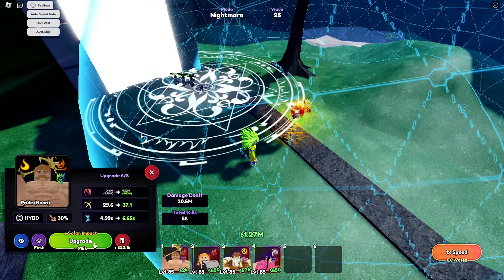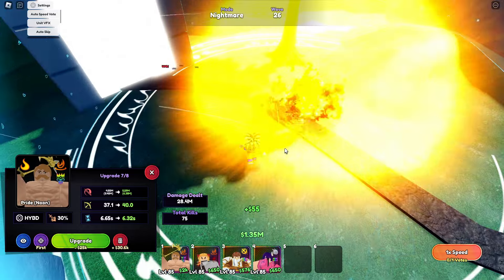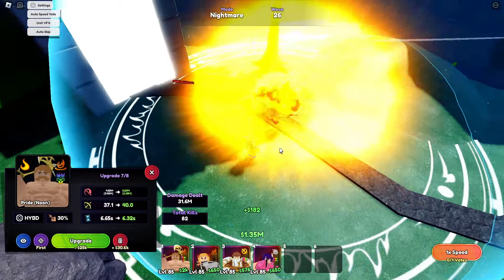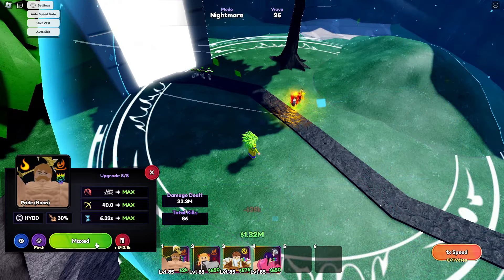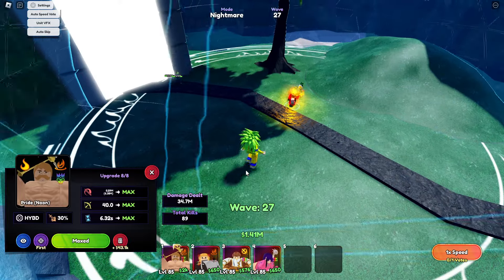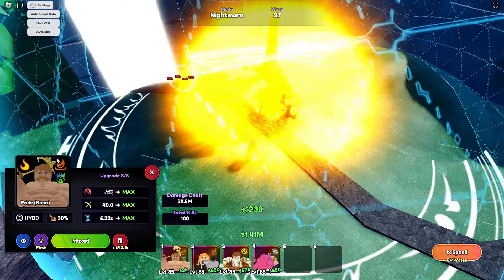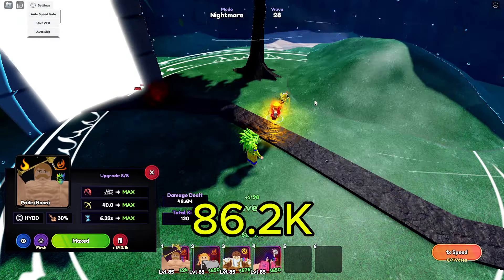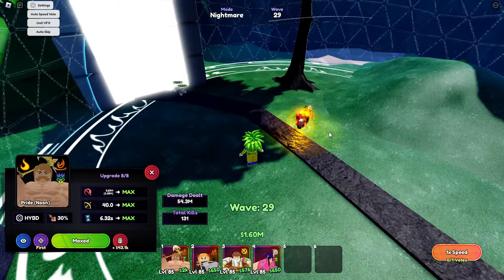With Solar Impact he changed into full AOE with a total damage of 4.5M and 5.4M flame damage, 37.1 range, and 6.6 SPA. His final upgrade has a total damage of 5.29M and 6.35M flame damage, 40 range, and 6.3 SPA. By the way, if you don't have Overlord you can place two Pride Noons for a total cost of 86.2K.